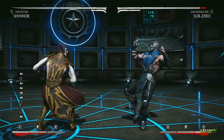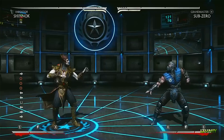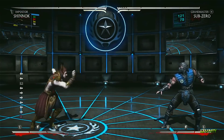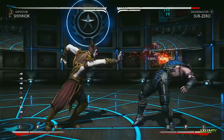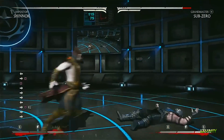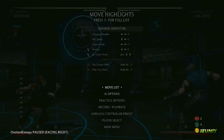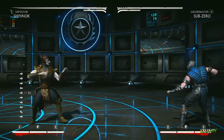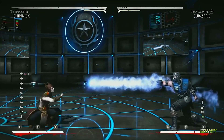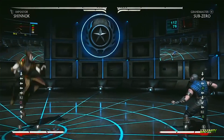This is Impostor Shinnok, the variation I use the most. I'm going to go over his basic moves first. He's got an amulet blast where he grabs his amulet and does a short-range blast with it. The enhanced version is just a bigger blast. If you shoot an ice ball, you can actually stop projectiles — you can cancel it.